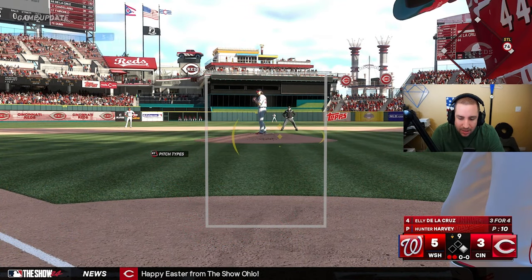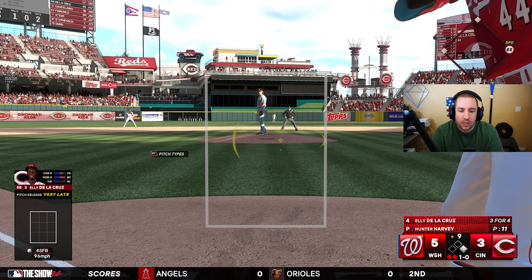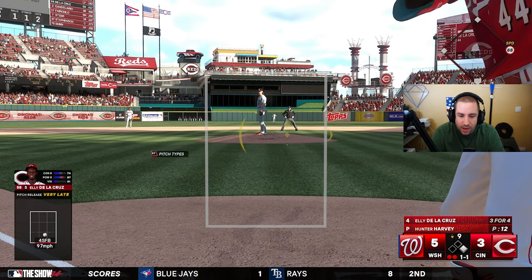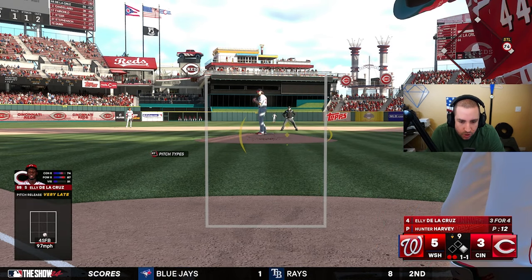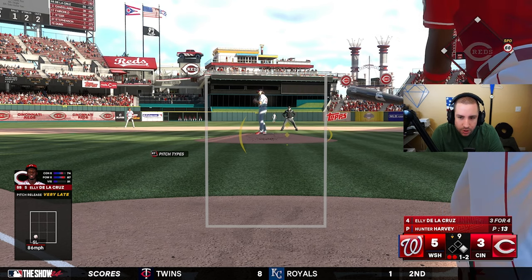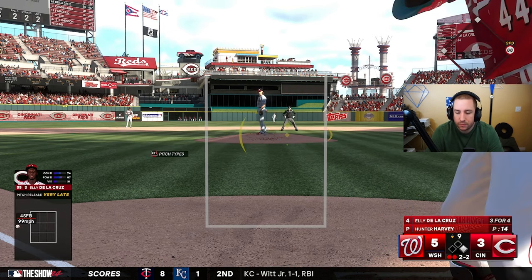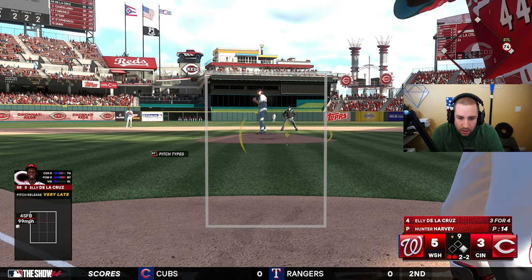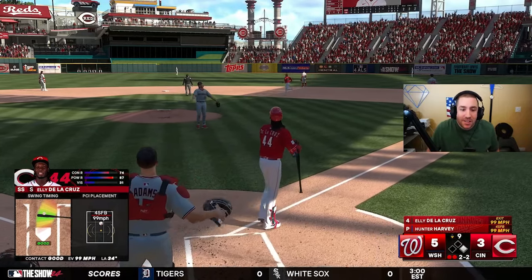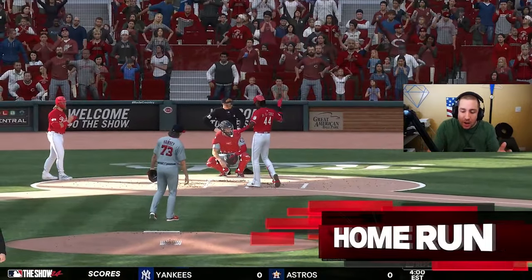We go to the bottom of the ninth down by two, man on first, two out. Can Elly tie it up? It's a crucial situation — they're putting a lot of pressure on Elly, the best player on the team. He takes a fastball down the middle for strike one, gets to two-two. Elly is three for four on the day. He takes another one deep to center field and that ties the ball game — his third home run of the game!